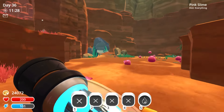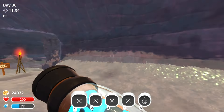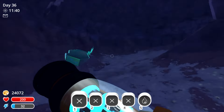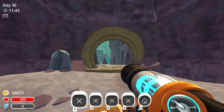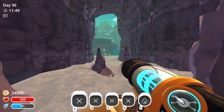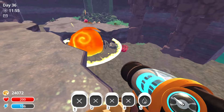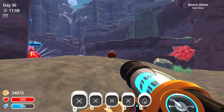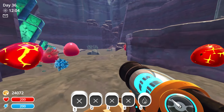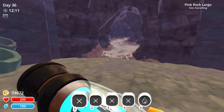Heading back over here we're gonna enter this cave and access the indigo quarry. You will need a slime key to enter through to access the indigo quarry. The next slime we'll encounter is the boom slime.